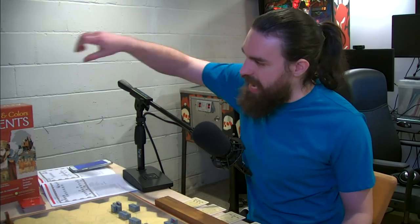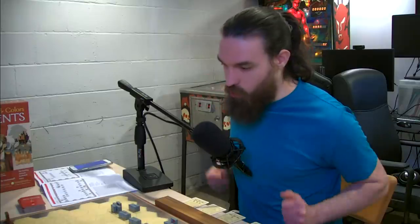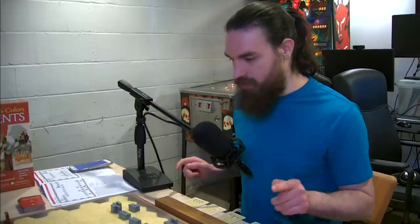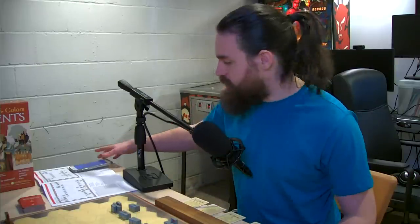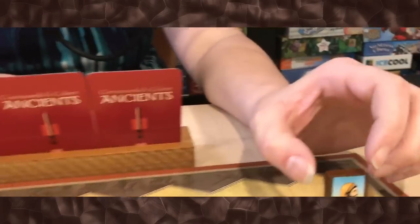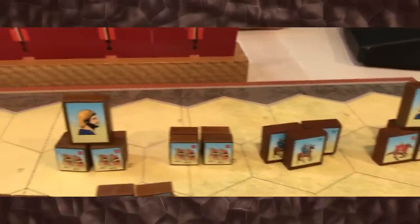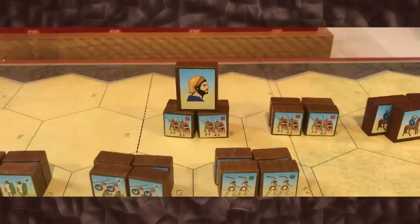Welcome to Game Night — Commands and Colors Ancients. This is one of my favorite games of all time, and probably the only time I'll have a chance to play it for Game Night, because it is two players unless you play the epic version. It's a war game covering Carthage versus Rome. The particular battle we're fighting today is the Battle of Cannae in the Second Punic War. You've got some big names — Hasdrubal over there with the heavy cavalry, and Hannibal over there with some heavy troops.